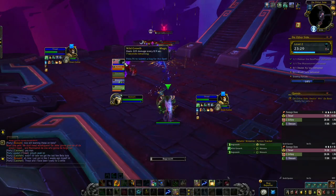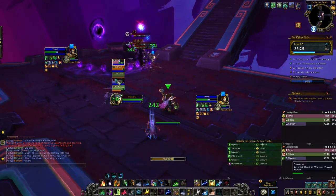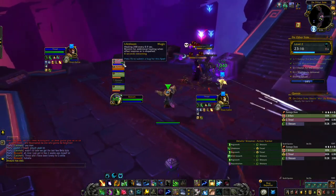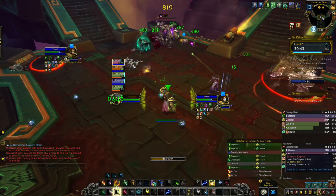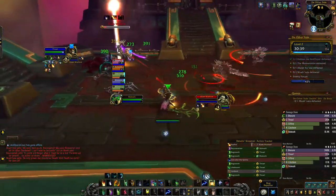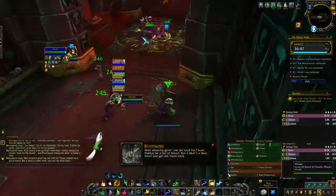The first trash mobs are these Death Speakers — they're going to have a curled AoE as well as a frontal cone that has a knockback. As you can see, the warlock got hit and will go flying off the side. On a lot of the Death Speaker packs you're going to run into Risen Warlords — they just have a charge where once they get there they do a whirlwind. Make sure you're not on a ramp so that you have ample room to run around.